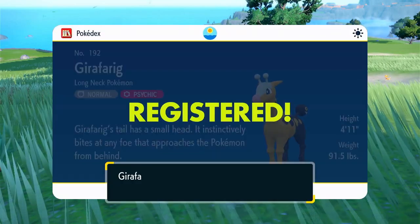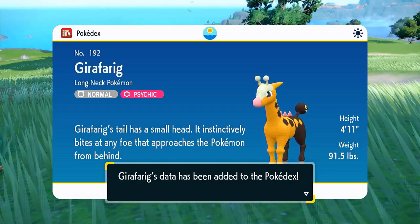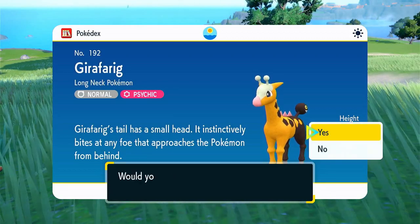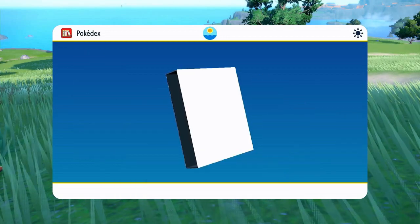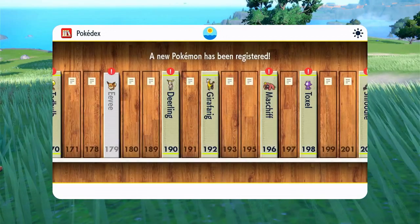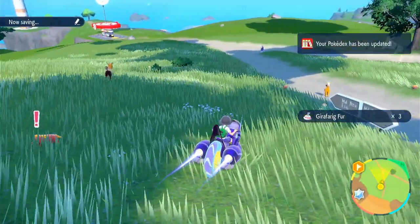Girafarig is a Normal and Psychic type — the Long Neck Pokemon. 'Girafarig's tail has a small head that indistinctly bites any foe that approaches from behind,' because it has a really tiny brain. Girafarig is really detailed too. All right, let's go — there's the guy I need to talk to!